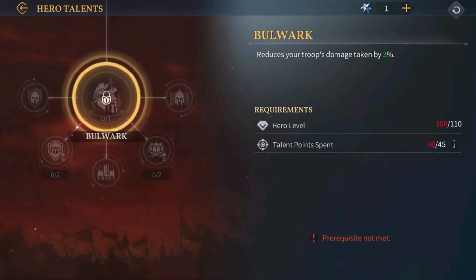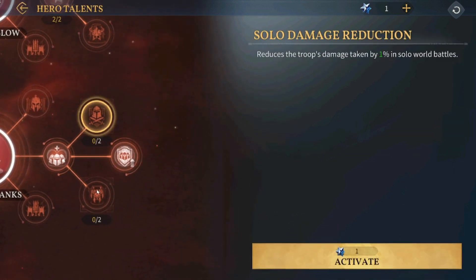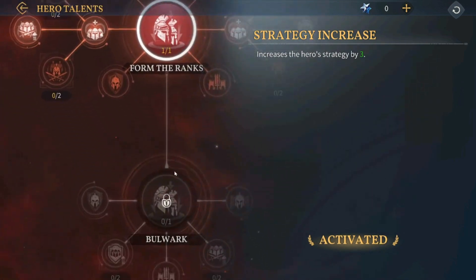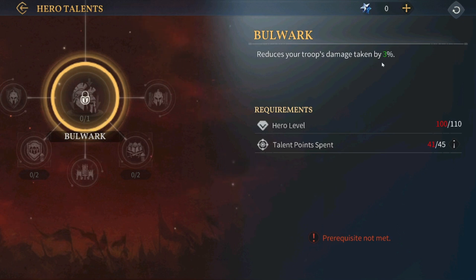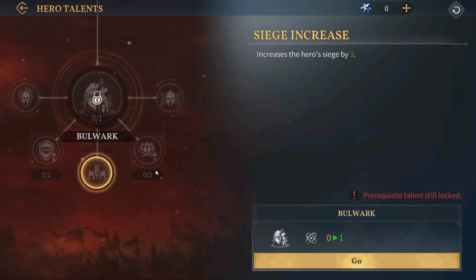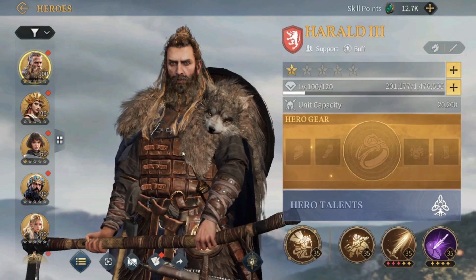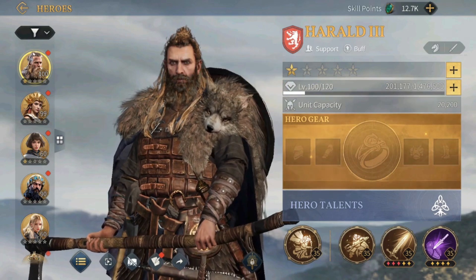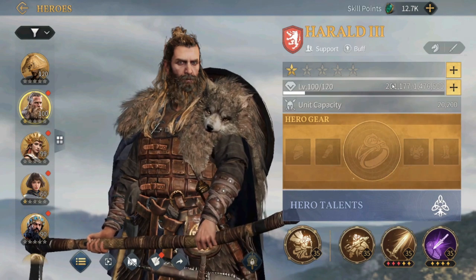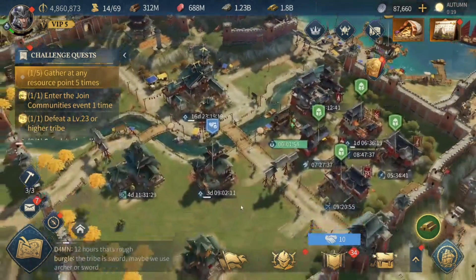I have one more point. We cannot get access to the next node yet — we need to invest five more points, and we can get those since the hero isn't maxed yet. So let's upgrade the strategy. This was a quick look at the hero talents. This one reduces your troops' damage taken by 3%, and there are also nodes for armor, troops' defense, siege, troops' attack, and might. This is how I'm distributing my hero talent points so far. I'm not 100% sure — I think I need to figure out what might, siege, and strategy actually do, since these stats will be really important for the heroes we use in the game. Anyway, that'll be all for this video. Thank you so much for watching, don't forget to subscribe, and have a wonderful day.